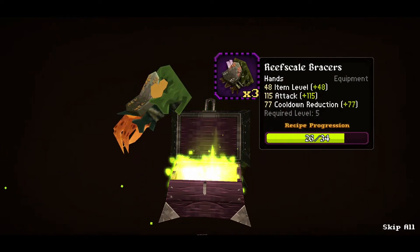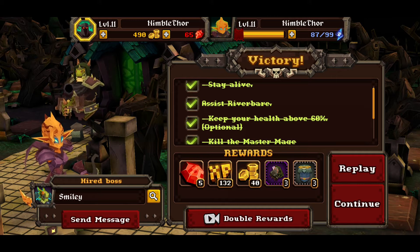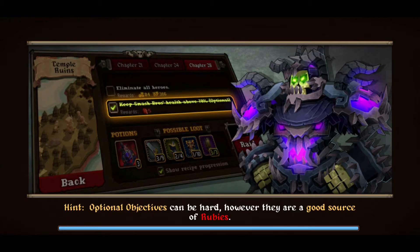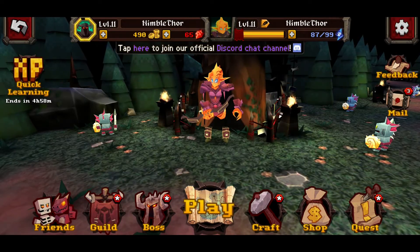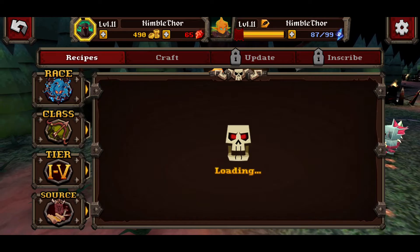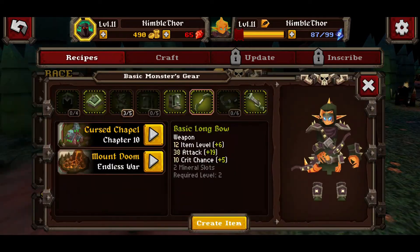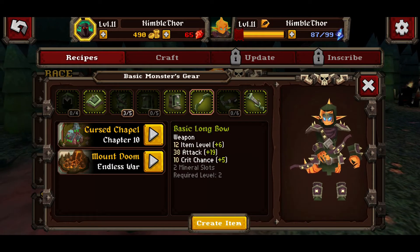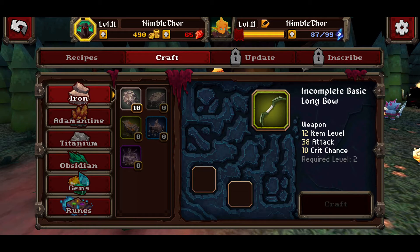We're going to look at that right now, but first let's open our chests. We got some recipes — and this one we can actually craft right now. Crafting is a big part of this game and it's actually kind of fun. First you need the crafting recipe, then you go to the crafting screen. We've got some new stuff we can craft — we have a new bow that has a higher item level, 19 extra attack and 5 extra critical. Definitely going to craft this one.